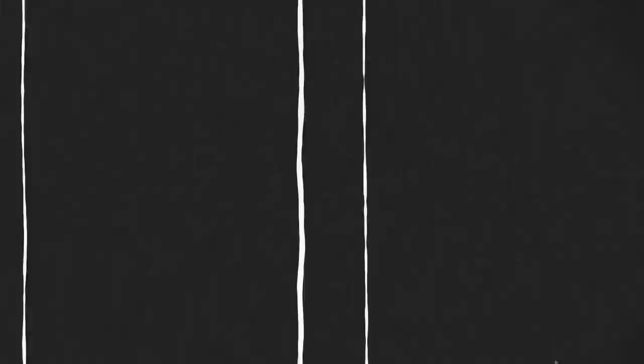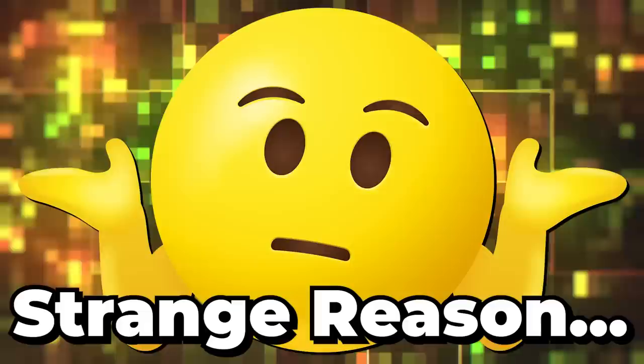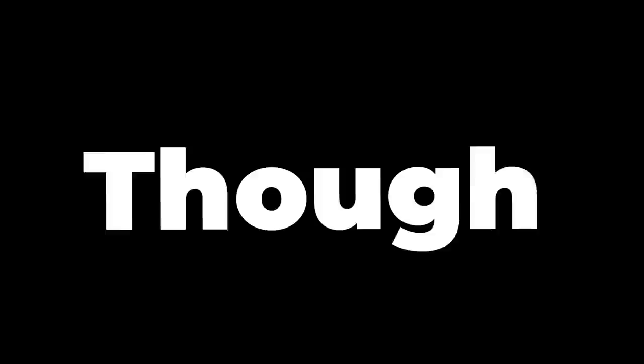Number 15: the spikes on top of the Snare entity aren't actually spikes at all. Within the classified game files, we can reveal that this is actually the entity's teeth instead. Number 16: for some strange reason, there is a void asset built into the Snare entity right in between its teeth ring structure. It is unknown if this void structure is linked to the Void entity or if it's just an empty space in general, though it just looks like dirt.